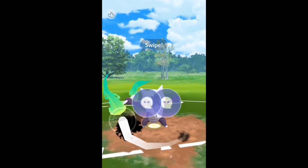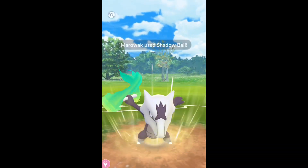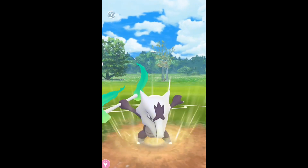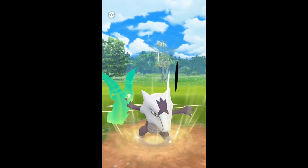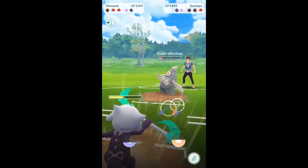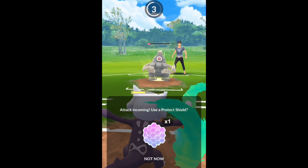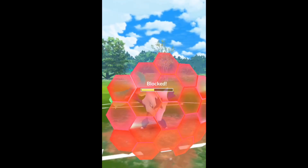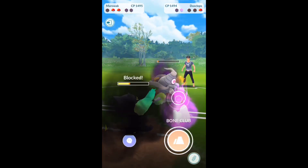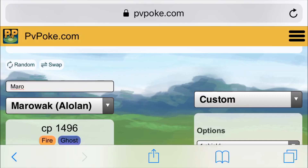You can see it gives us Dusclops. We have saved up a ton of energy, so we're just going to hit this Shadow Ball now after we baited that one shield. We'll see if he uses a second shield. Once we get rid of this lag, we do hit it — it goes through, one shield remains. Very good matchup here guys. Keep in mind Shadow Ball is 55 energy and 100 damage, so that's a very high damage-per-energy. Bone Club is kind of a trash move, but you're using it mainly to bait shields out.